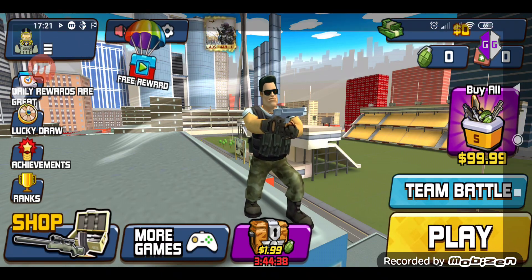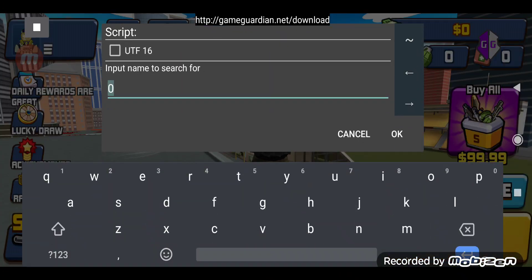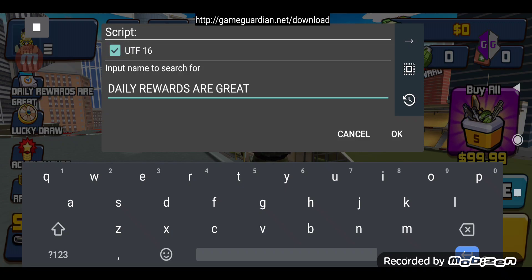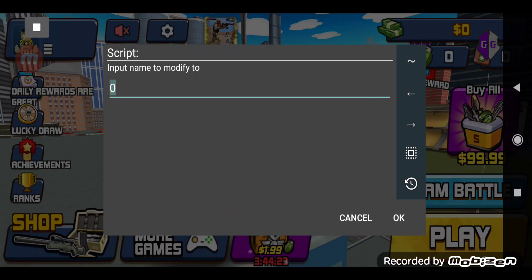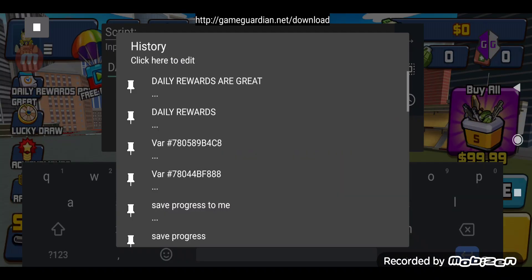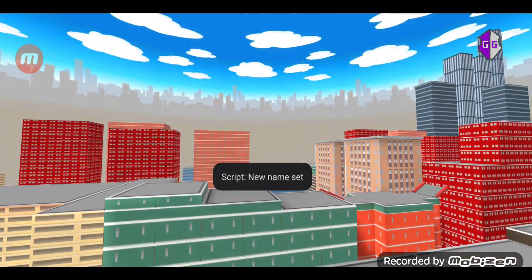Now we go back and you can see that the modification has been fully applied. We can search the string we just modified - 'daily rewards are great' in UTF-16 - and it actually seems longer than expected. You can edit it as long as you want with any character, and a new name has been set.